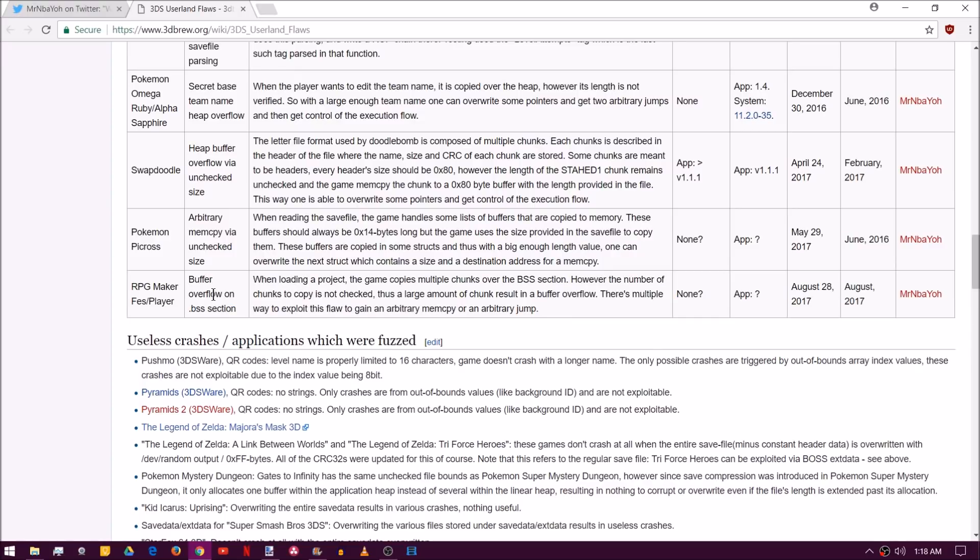Essentially it is a buffer overflow on a .bss section. When loading a project, the game copies multiple chunks over to the .bss section. However, the number of chunks to copy is not checked. Thus, a large amount of chunks results in a buffer overflow. There are multiple ways to exploit this flaw to gain an arbitrary memory copy or an arbitrary jump.